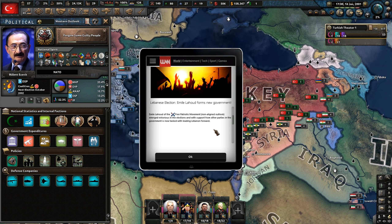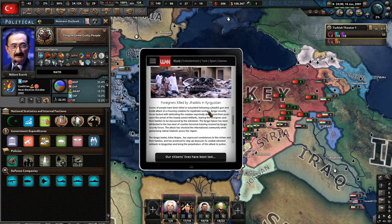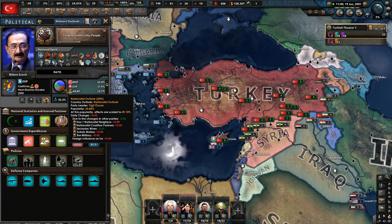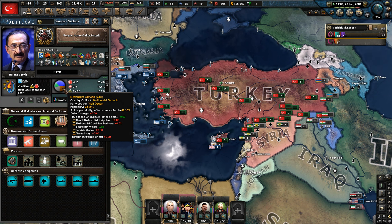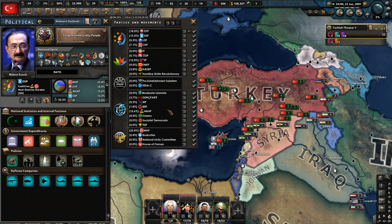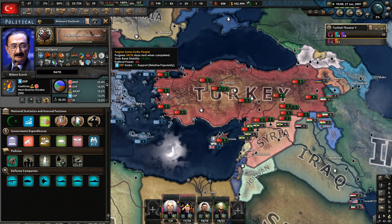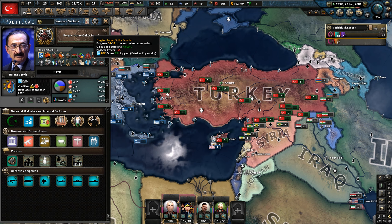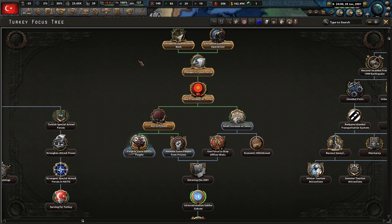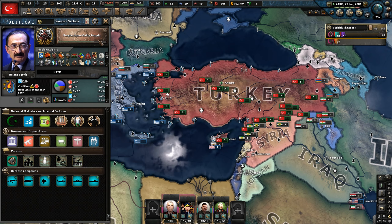I could use the political power. Because we're going to want to flip anyway, maybe I shouldn't strengthen the DSP further as a player — they're already strong enough at 24% now. With a nationalist outlook, non-aligned, I think that's the best play. Bring in the NUC Committee — that's the army essentially, bring it under control. Because we can always switch back if we want, if we have to leave NATO anyway, once we form the Ottoman Empire.